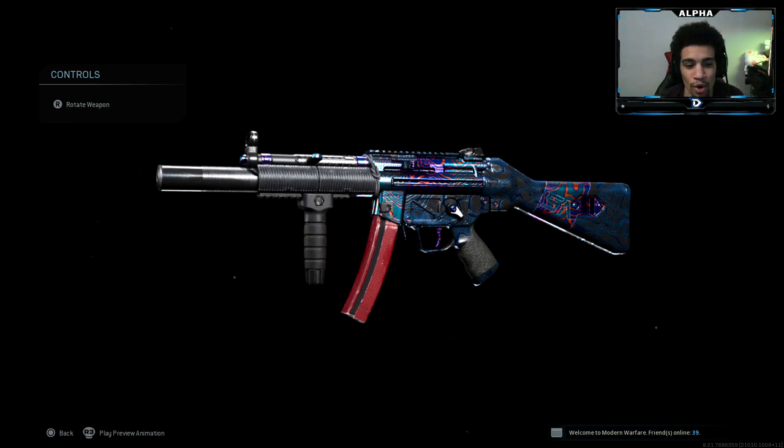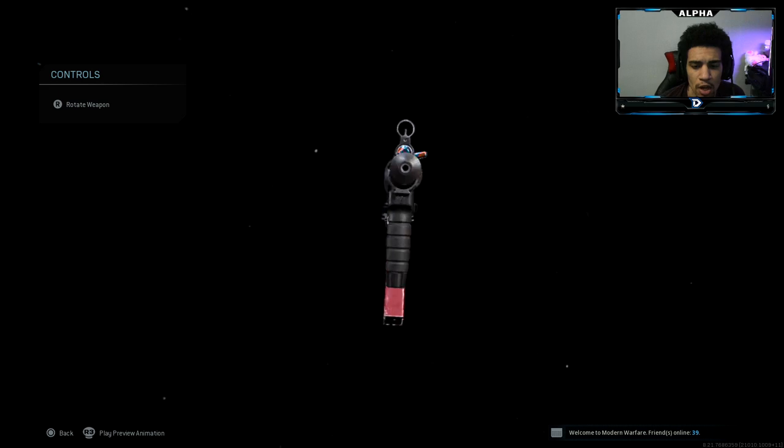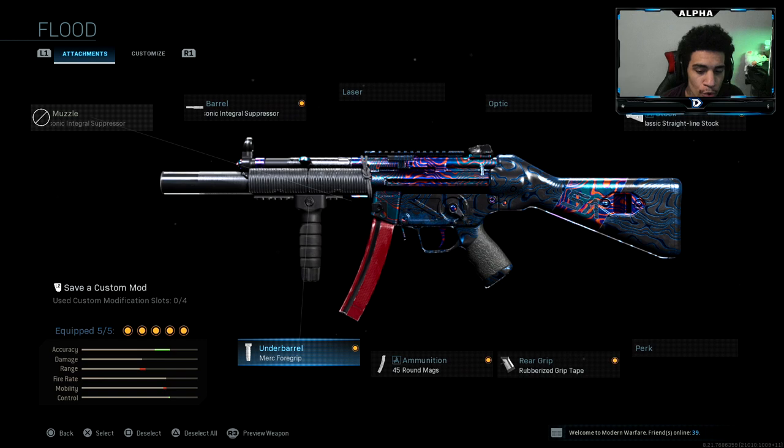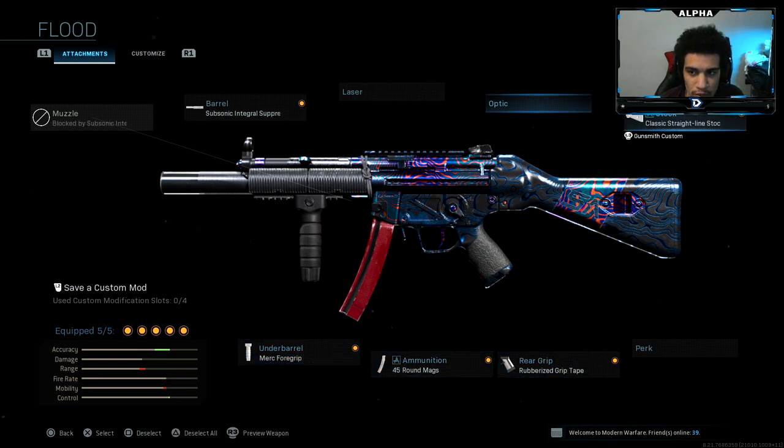Welcome back to a brand new video on the channel, I hope you guys are having an amazing day. Today I have a no-recoil MP5 class setup for you guys in Call of Duty: Modern Warfare. We have the subsonic integral suppressor, merc foregrip, 45 round mag, rubberized grip tape, and the classic straight line stock.